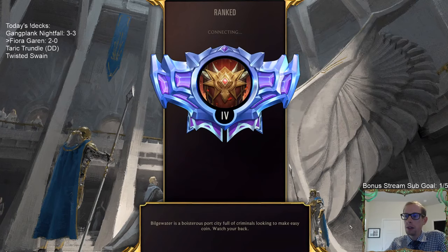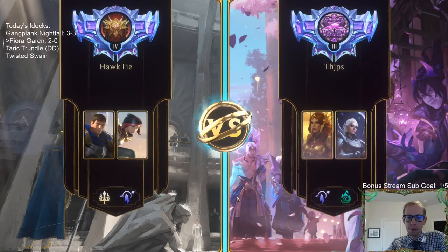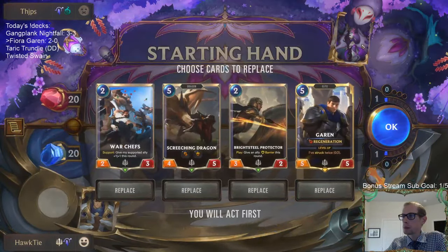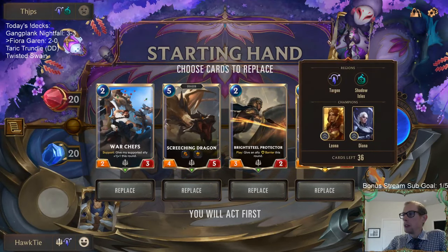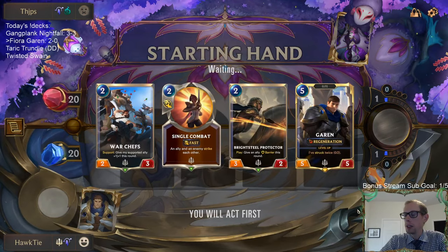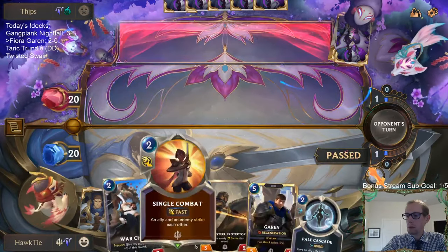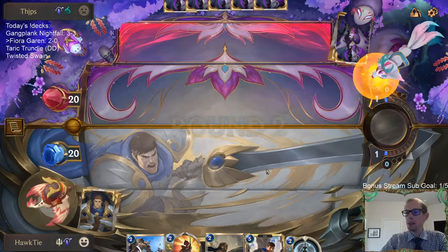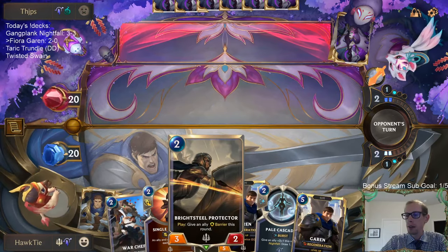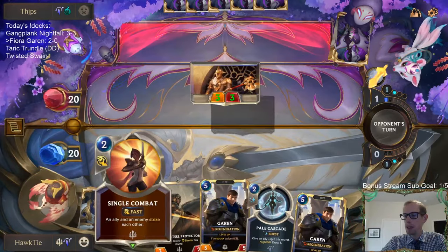I know this board has louder music than the others, should I turn that down? All right, Day and Night. I'll keep Garen — Garen's really good — and I like how we have a couple of things to play early. It looks like a pretty decent hand to keep. We'll go War Chefs first on turn two, and then turn three we can have Bright Seal Protector to protect the War Chefs and also have Pale Cascade and Single Combat.